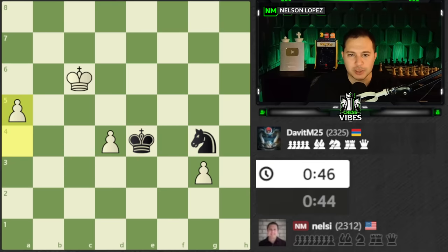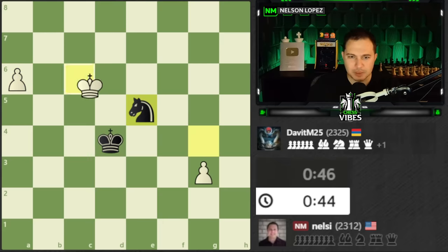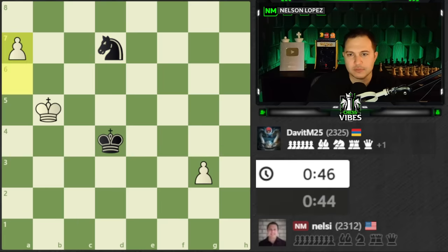There's really any number of places to put the king, but let's say here. How does the knight stop this? It can't — the knight just can't get over there in time. That's all I had to do: just push the pawn, move my king to the right square, and the game is over.